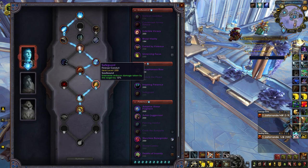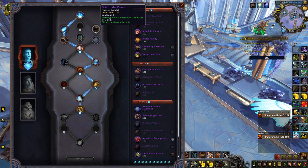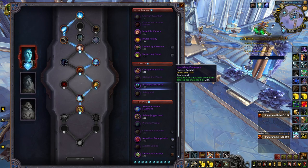On to Finesse conduits — these are also quite strong for an Arms Warrior. Safeguard is your overall most powerful and useful, increasing the strength of your Intervene and making it useful at peeling extra pressure against your partners. Disturb the Peace is an excellent conduit for keeping up to targets or kiting them better, reducing your Piercing Howl cooldown significantly. Lastly, Inspiring Presence will be your third best option, increasing in strength when playing with the PvP talent Master and Commander, being a nice lifesaver which could make the difference against heavy burst teams.